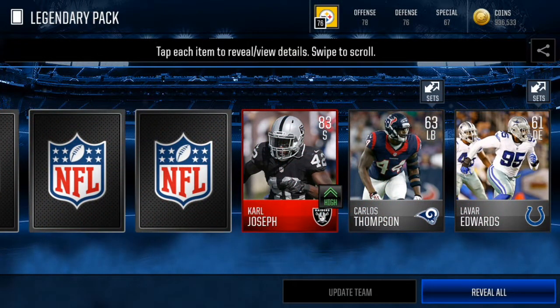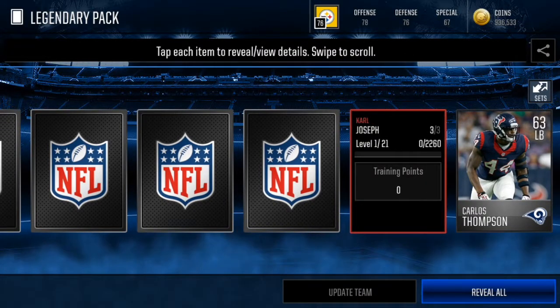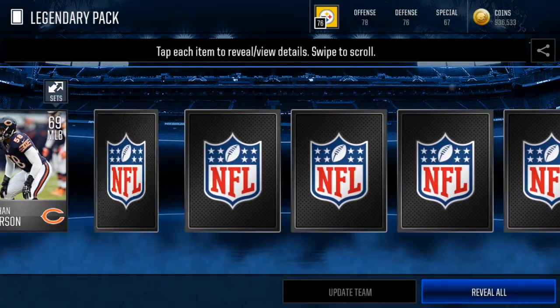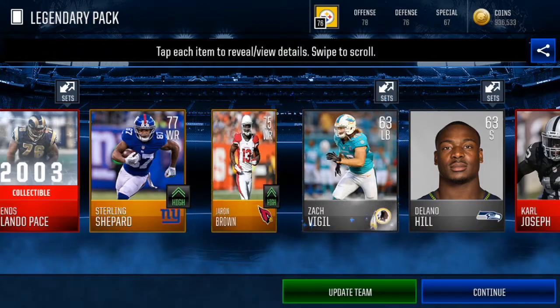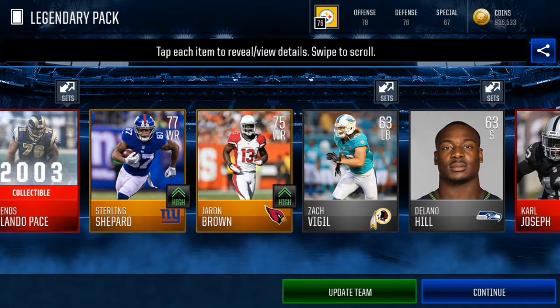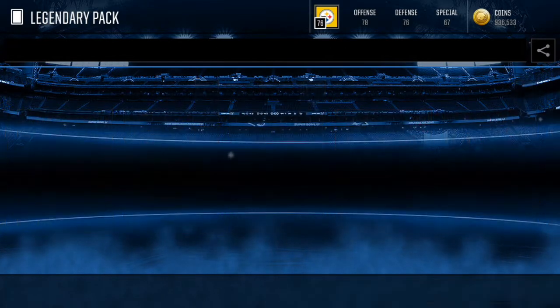We get an elite pull - 83 overall Carl Joseph! That's a very good pull, not even just an 80 or 81. I thought we got back-to-back elites for a second. That was JJ Nelson but we did get an elite pull in this one so I'm super happy with that. I'll see you on the fifth account.